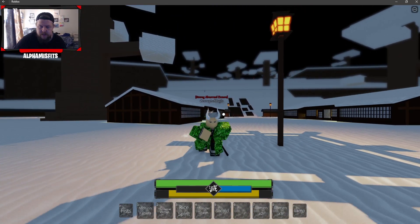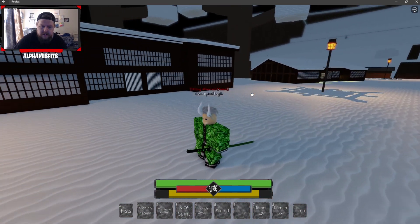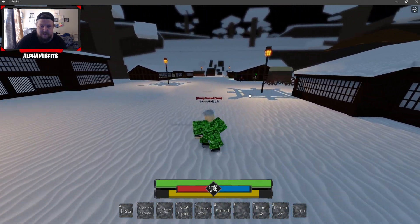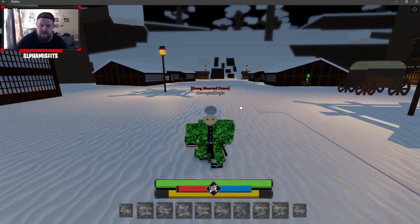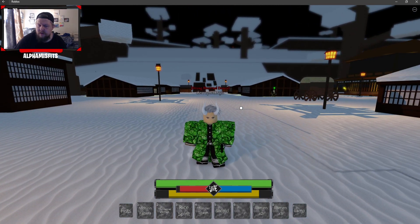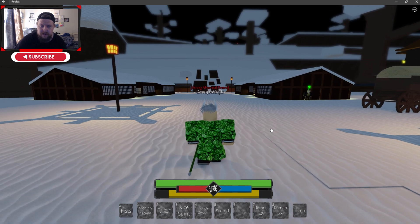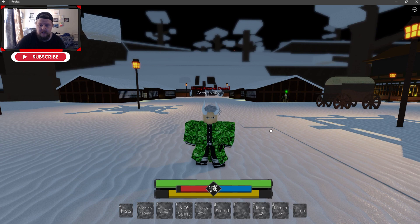Alright guys, we are in here. Like I said, I am a hybrid. I finished the last of my other showcases that you've seen — my starter guide, etc. And they came to me and said, hey, just so you know, we can make you a hybrid and you can showcase Thunder, Water, and Fire for the hybrid power. So I'm gonna do those three. I'm doing one today — Thunder. We're gonna focus on Thunder.